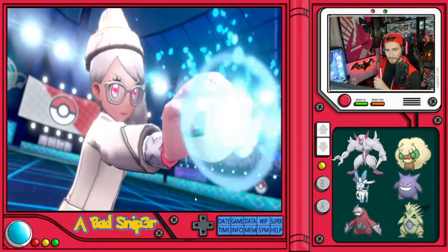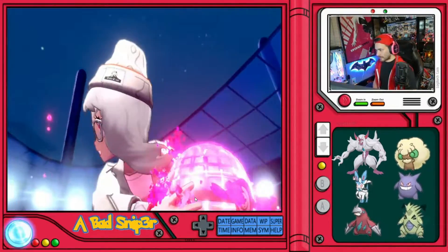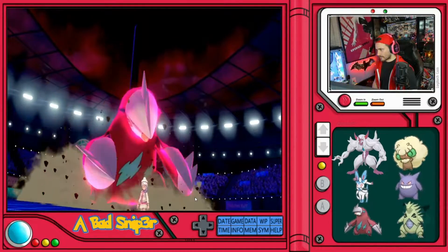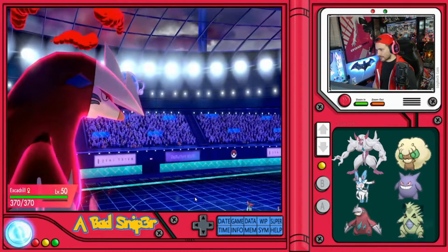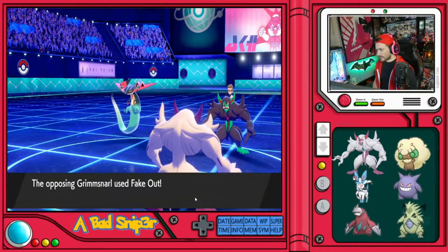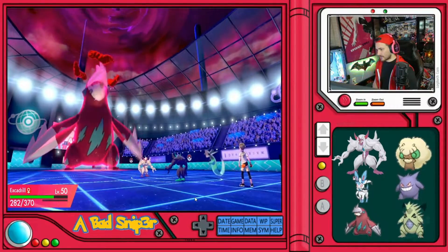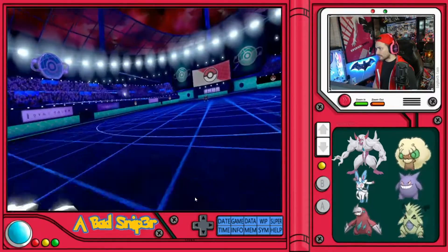Let's try this out. I don't need to Dynamax the Excadrill to KO the Grimmsnarl with Steel Spike, but that boost in health is really nice — 370 HP on this thing for three turns. There's the Fake Out, which flinches me. Scald does nothing to Excadrill, and that's why we do that.